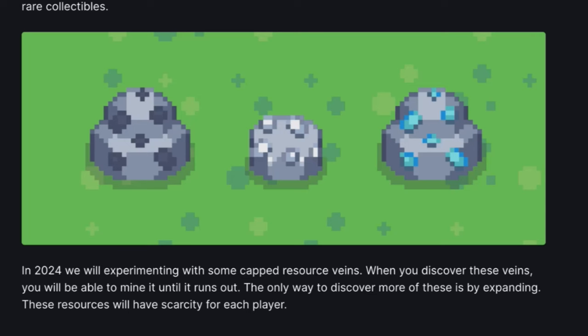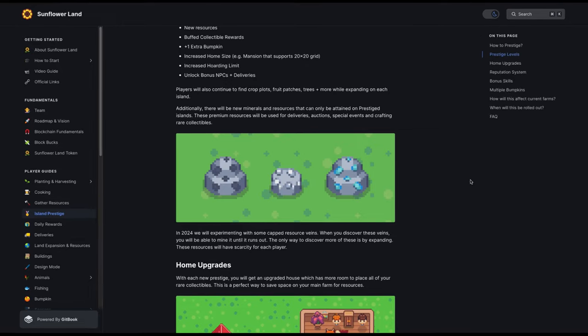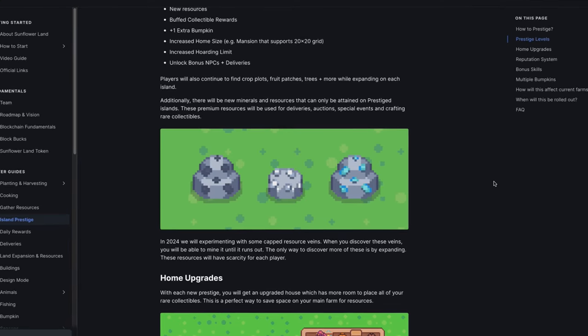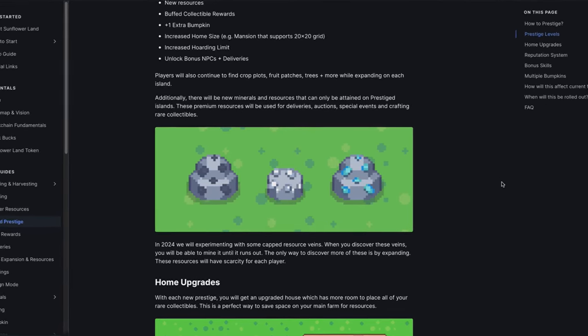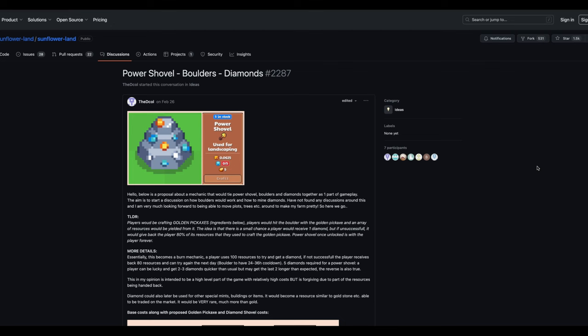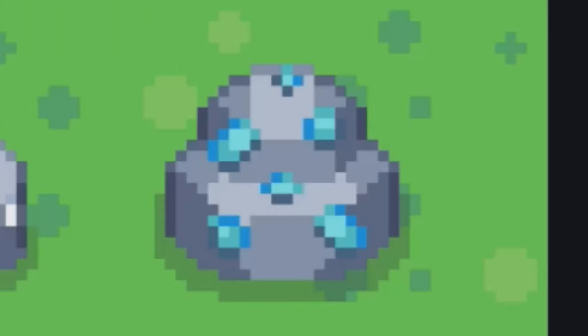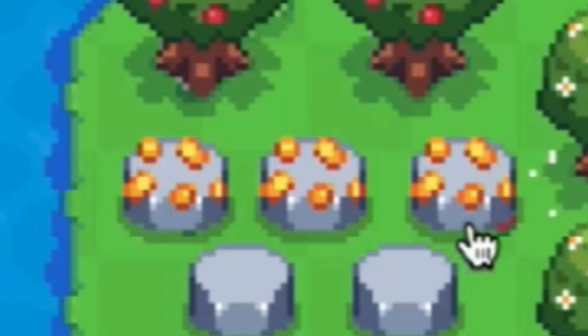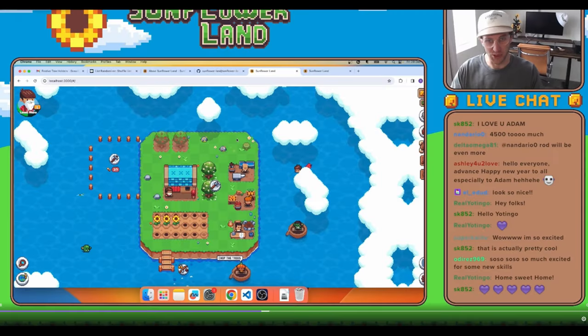One part of the document mentioned that there will be an experiment on some capped resource veins. In short, these nodes will eventually run out and would not continue to respawn for unlimited mining. The picture here looks very much like the boulder feature that was killed before it was even launched. Maybe this is the long-awaited diamond boulder, and the one at the center is the depleted version of the ruby mine — though ruby is actually red in color, so it might be gold. These are just random speculations for fun, so do what you want with it.